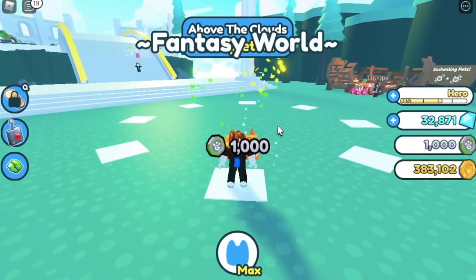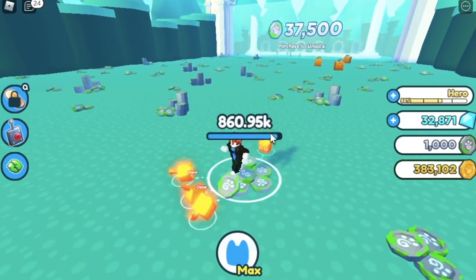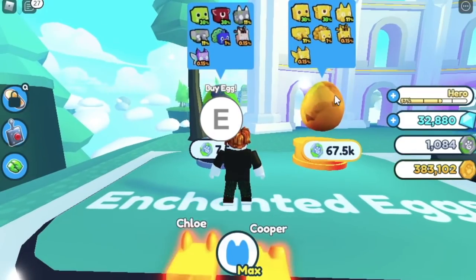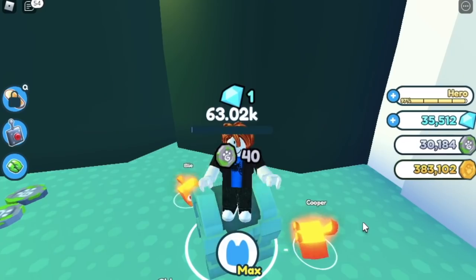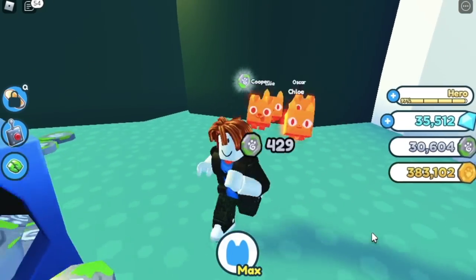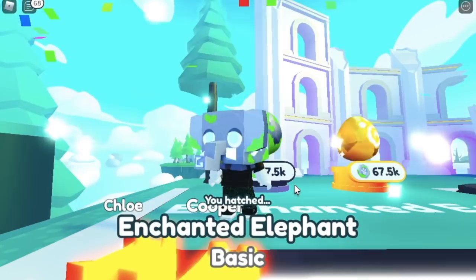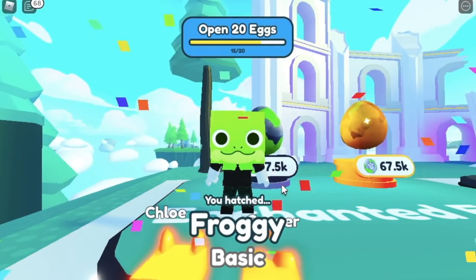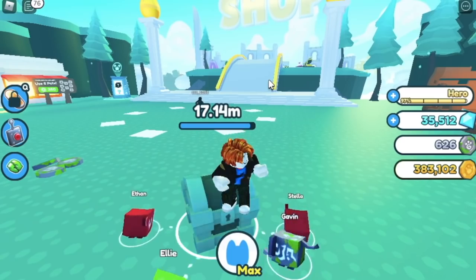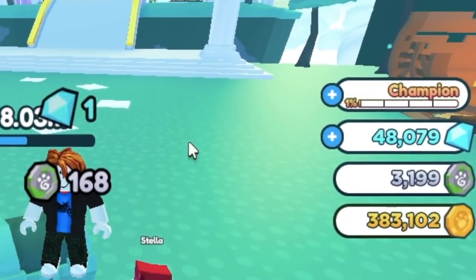Here, guys, we have a new currency — the fantasy coin. New currency, but same strategy: grind, grind, and grind until we have enough coins to unlock a new area and buy pets. For the requirement, we need 7,500 fantasy coins. Don't worry, everything will be faster now. We'll unlock four for our first fantasy pets. We got enchanted elephant, froggy, and cyclops — I love frog cyclops. Update on the rank: we've reached champion rank right now, not bad.